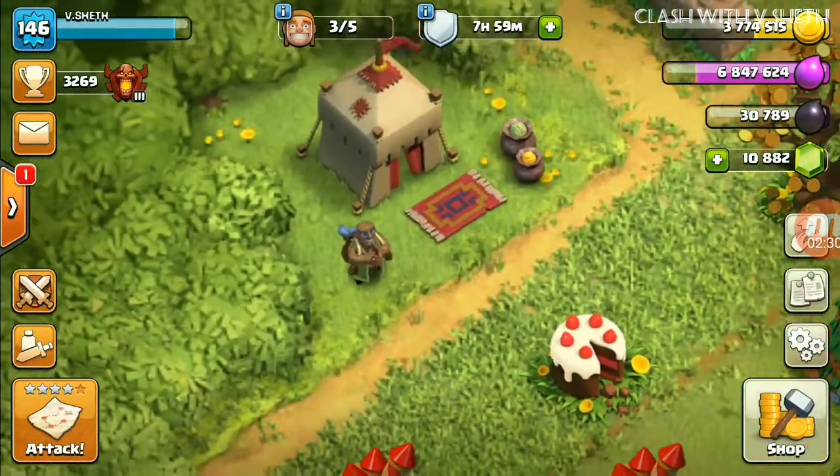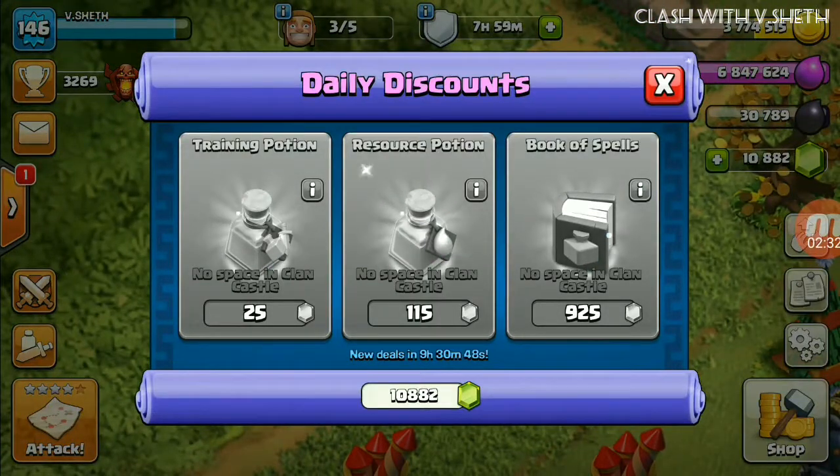The trader has arrived. You can see the training potion costs 25 gems, the resource potion is 115 gems, and the Book of Spells is 925 gems.